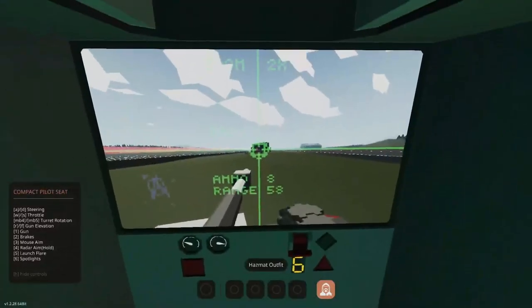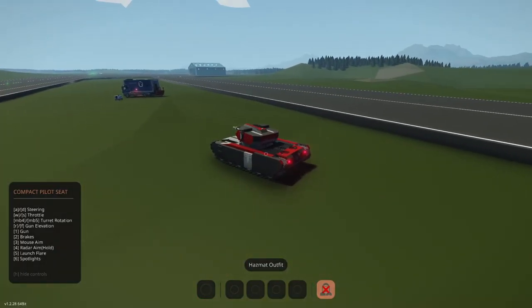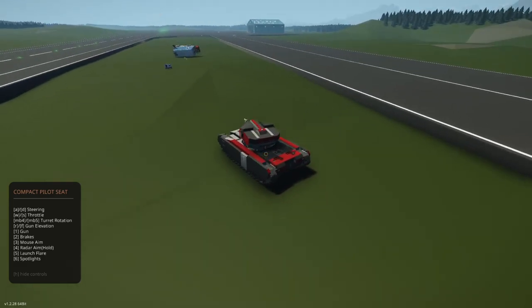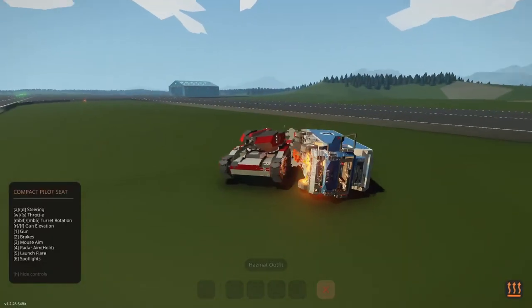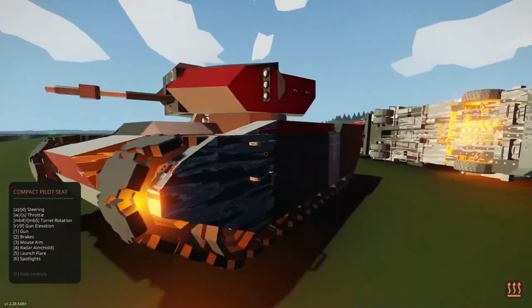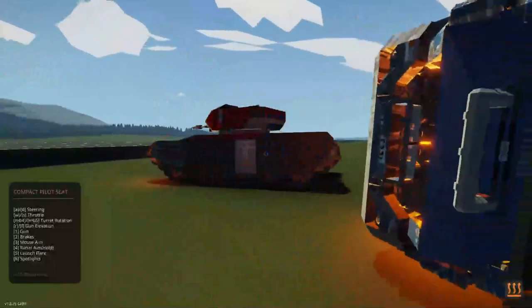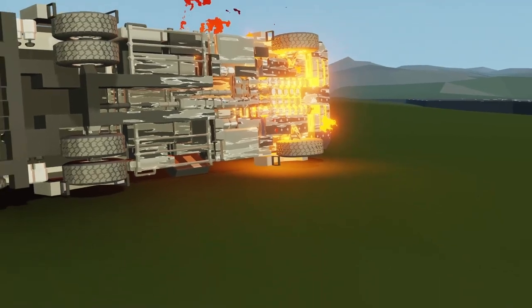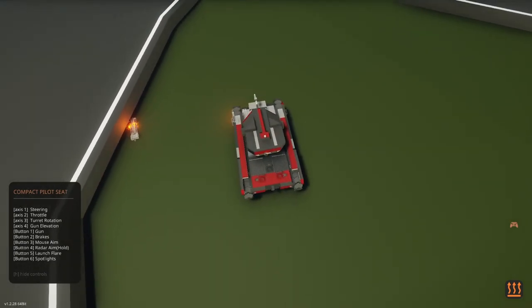Now that our radar is locked, the last thing we're going to have to do is press the fire button. Three, two, one, fire! Okay, that went far. Let's see the damage. It looks like — whoops, I did not mean to ram that thing, and now we're on fire. But it looks like the bullet actually impacted the front, and the hood is actually open right now. Look at the bottom of this truck — that's insane.